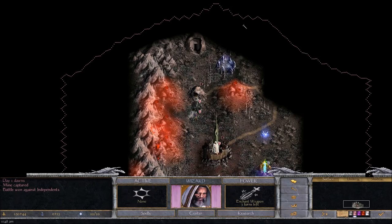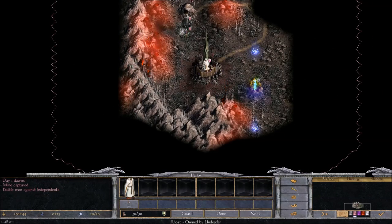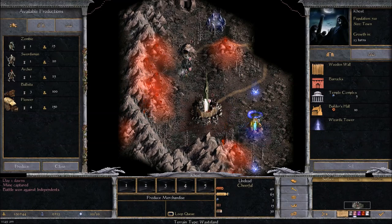I can cast spells within my domain. This pink border is my wizard's domain — that's my wizard right there, little Jesus Morgan Freeman. Now if I move him out of my wizard tower, you'll notice my domain shrinks significantly. That's part of the reason you want to keep your wizard almost always in a tower. I'll go ahead and move him back. This gives me a good opportunity to show off the other side of things, which is the economy and building.